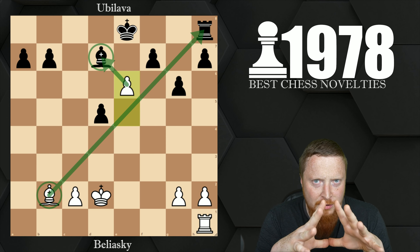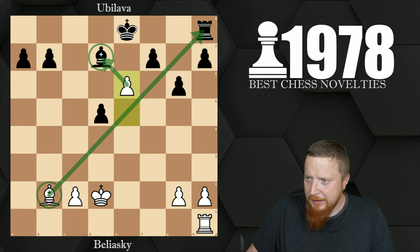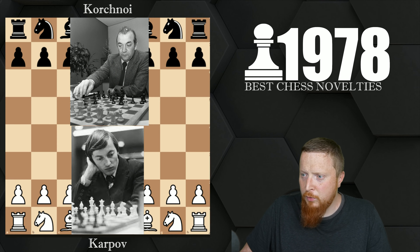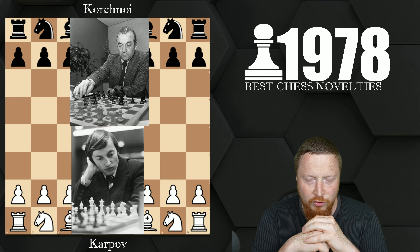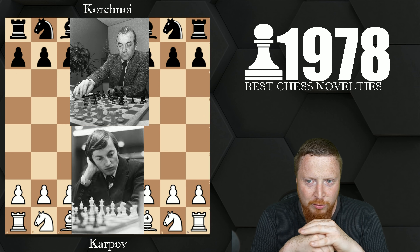So this definitely shows you how if you're playing sharp lines, calculation is key. The next game was an even more famous example — from the 10th game of the 1978 chess world championships between Karpov and Korchnoi — one of the most famous, if not the most famous, world championships.